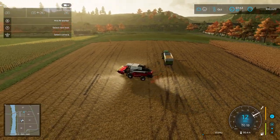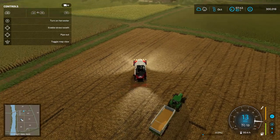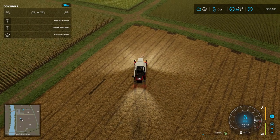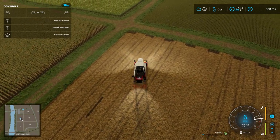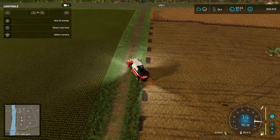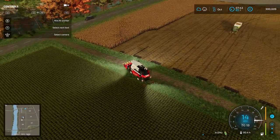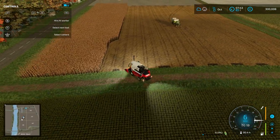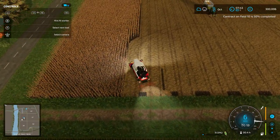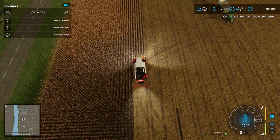That's three loads which have gone in there. That one wasn't quite full — we were 13 litres off being full. Whilst heading back, I'll grab these three bits of corn here — it's literally three litres. However, every little helps when it comes to this farm and we need to maximise our profits wherever we can. When it comes to ploughing our field, I'm going to assume it does need ploughing, and I am going to hire AI to do it because I hate ploughing — it takes so long.